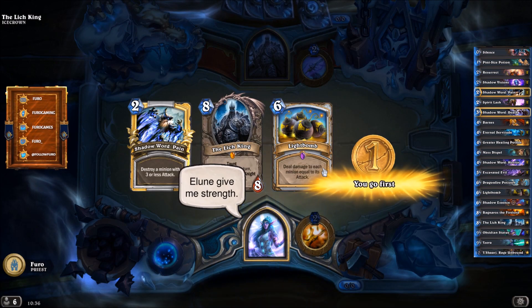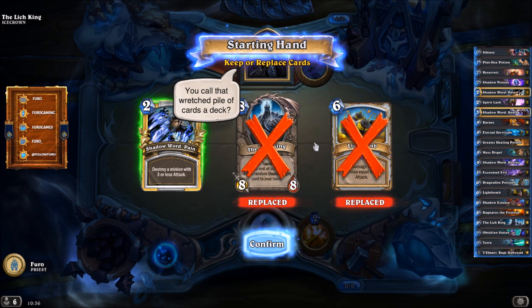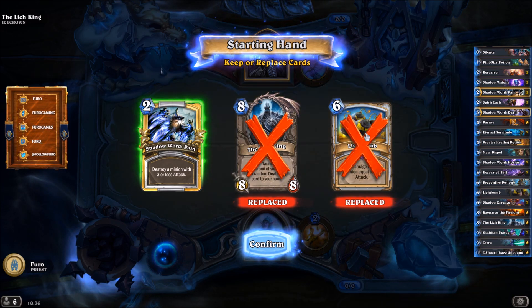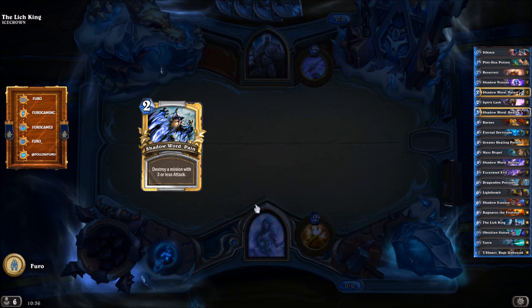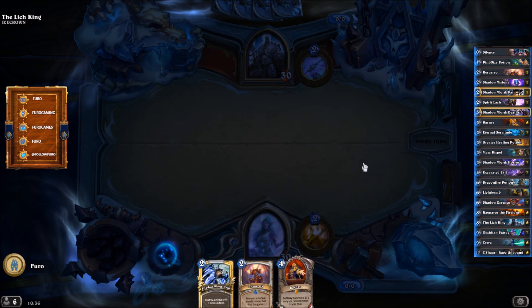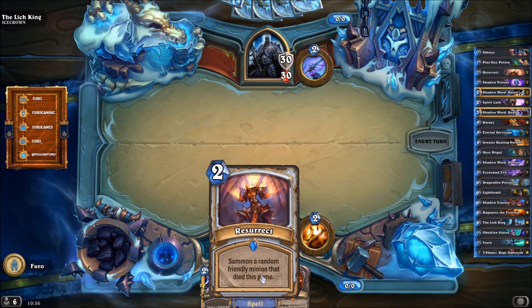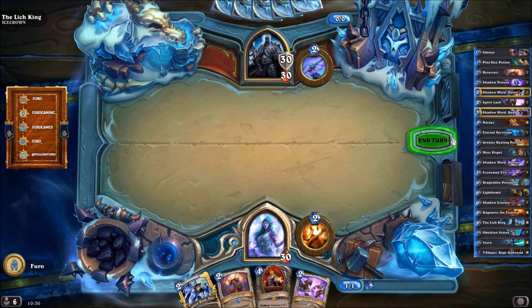Let's see what we can do against the Lich King here. Starting with Shadow Word: Pain, we are dropping our own Lich King — he is definitely fancy later. Light Bomb is getting replaced as well. You want to get Barns early on; if you get Barns the game is most likely over in an instant, especially if we also get a Resurrect.